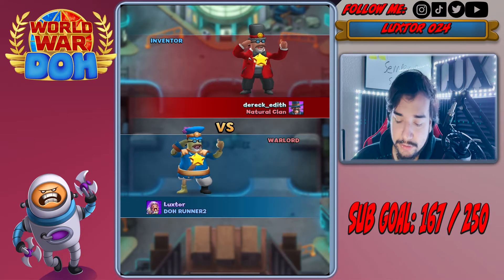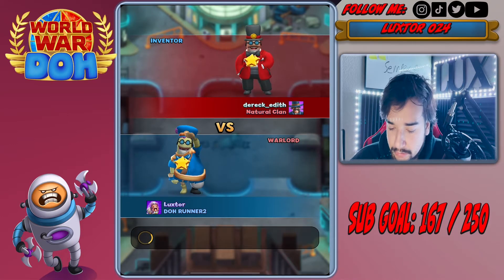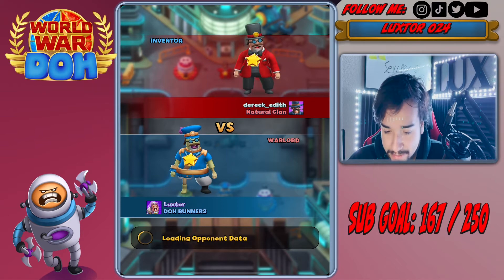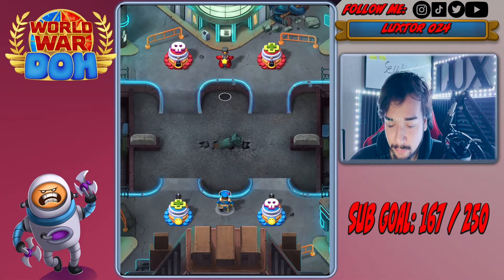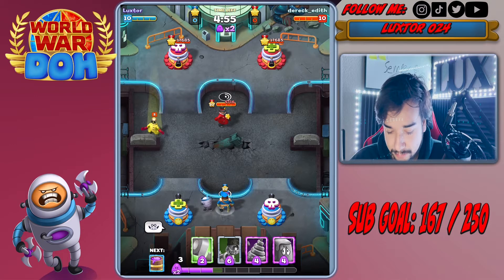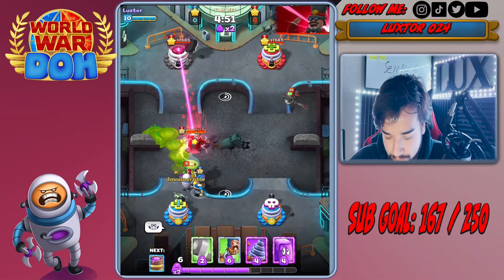If you're not already subbed, go ahead and do that — it helps me out and helps you out. On my channel you can find more gameplay tips and tricks. We're going up against Derek Edith from Natural Clan, good luck to you. Also, I noticed our squares for the season quest can now be checked off in brawls — that's absolutely fantastic.